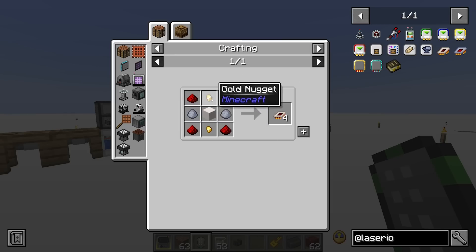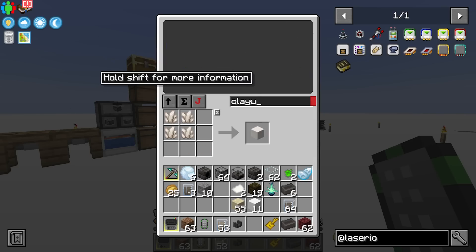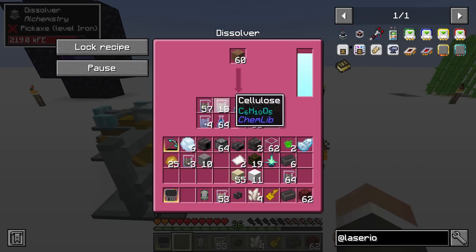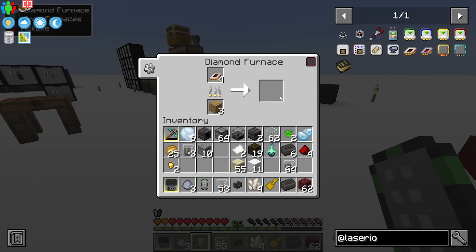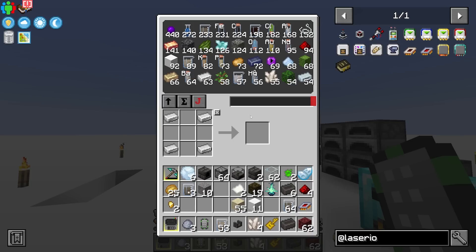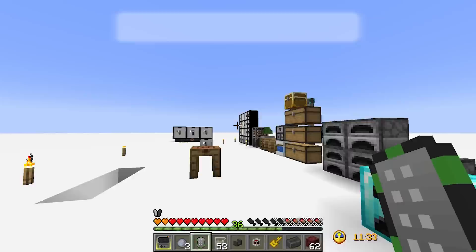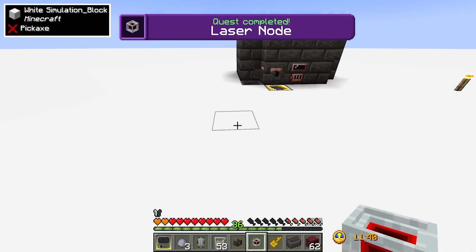The laser connector is made with iron, redstone, glass, and a logic chip. The logic chip is involved in basically every recipe: four redstone, two clay, one block of quartz, and two golden nuggets. We can craft up a block of quartz, smelt the clay from the 63 dirt we have, and then craft our first laser connector, which gets us a laser node.